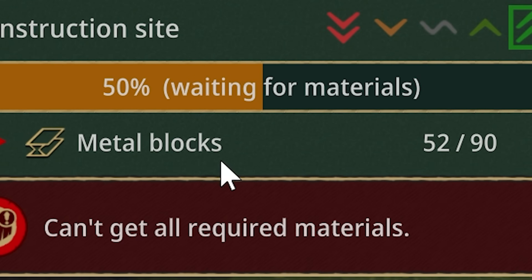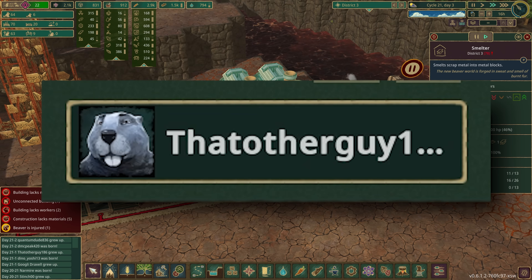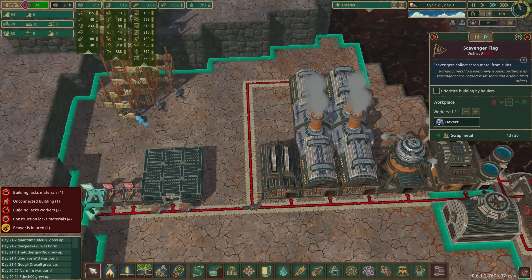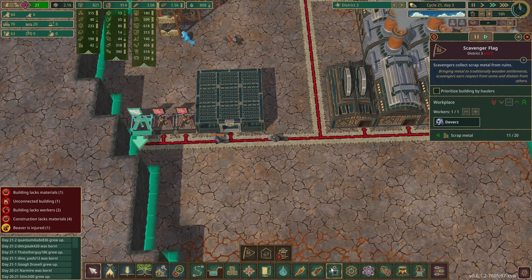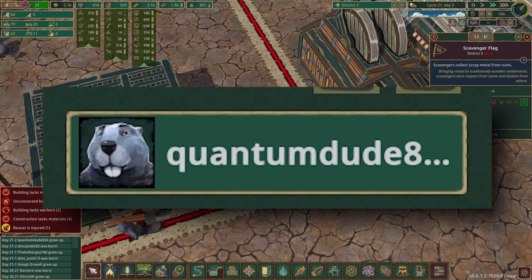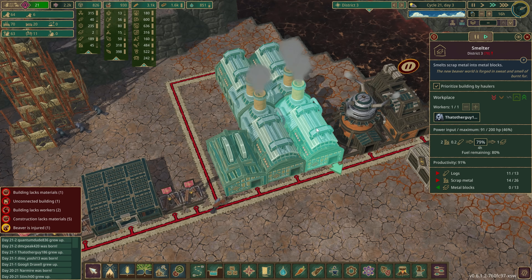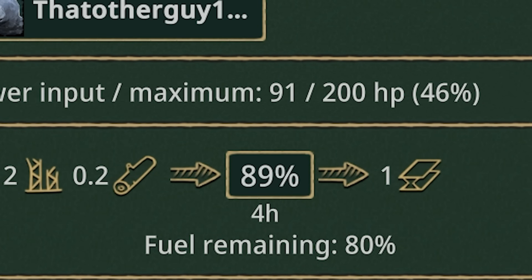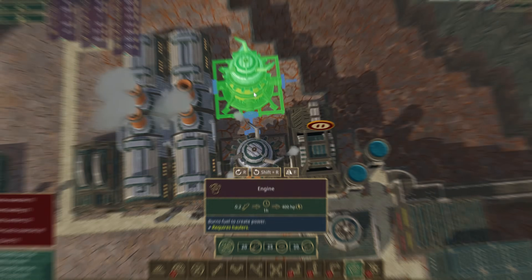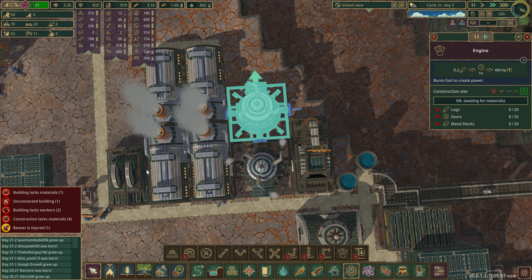Beavers are all asleep — checking how the work is going. They seem to be stalled a bit: 52 out of 90 metal blocks on that platform. We've got Blue Salamander, Googly Draxel — but we are extremely short on that. JT Glaze, Dumb Kitty, Michael Harrison, and Devas are not really keeping up with the work needed here. Let's add another couple — get those on high priority. Who are we working here for? Quantum Dude — thank you very much — and Stitch Zero Zero. Get working in there and really get the scrap metal going, because we're struggling. Power is probably going to start struggling too — we're only getting 46% of power.